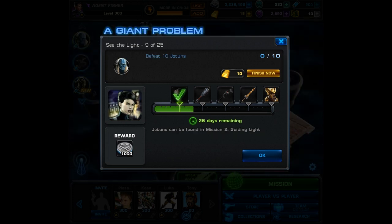For task 9 you must defeat 10 Jotans. You can find all 10 in mission 2, Guiding Light.